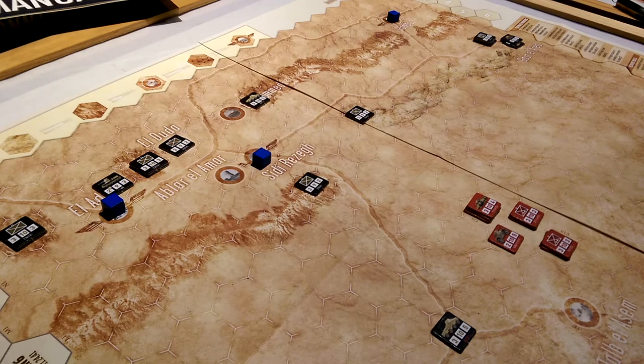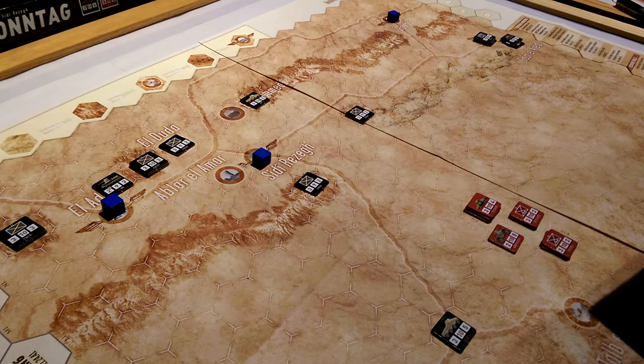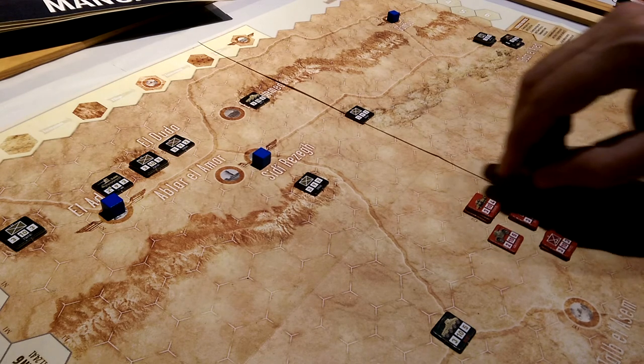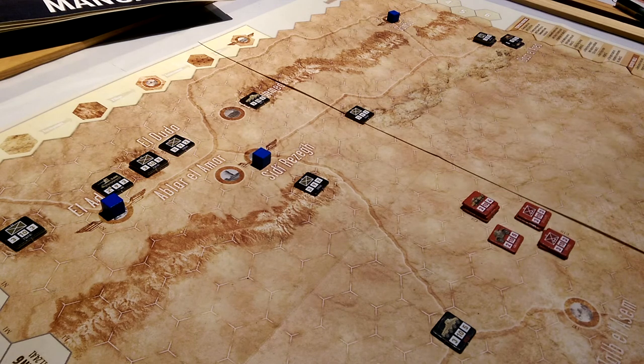I really have no idea what I'm going to do. The British get to move first — actually, they don't get to move first. Well, they do get to move first. What they get to do is select their activation number — anything from one through six. We'll look at our lowest number, which is probably a three here, and we'll use the three. That will allow us to move all of our guys. Then the Germans will have to roll for this.